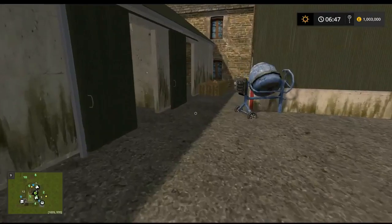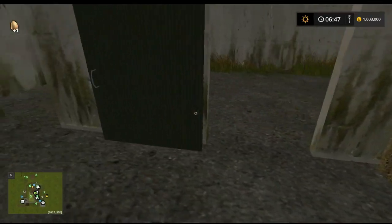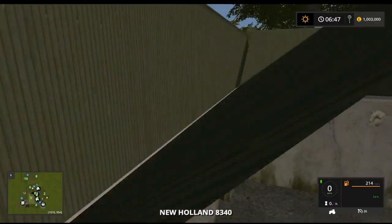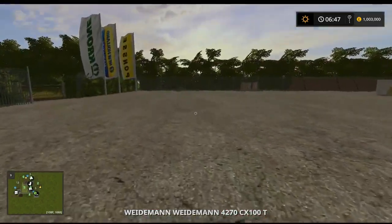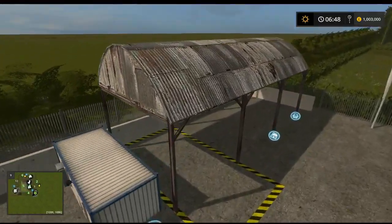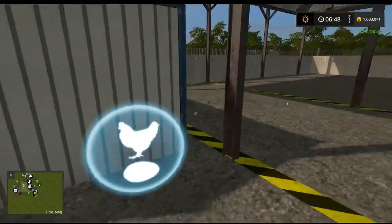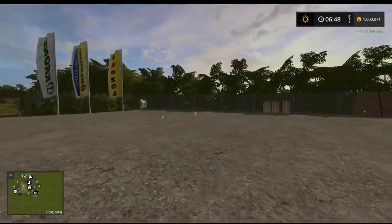You get a cultivator and seeder as well. The eggs spawn on the bale in the corner. At the shop - this is just a mod we'll talk about - the shop has everything: the bale sell point, the wood sell point, these lovely rusty-top shed-looking things, an eggs sell point, vehicle sell point, vehicle buy point, flags, and a couple of other things.